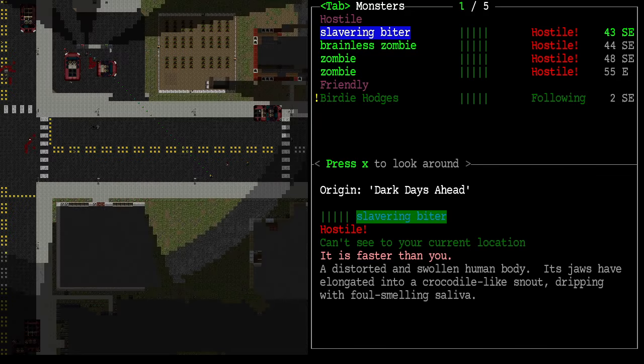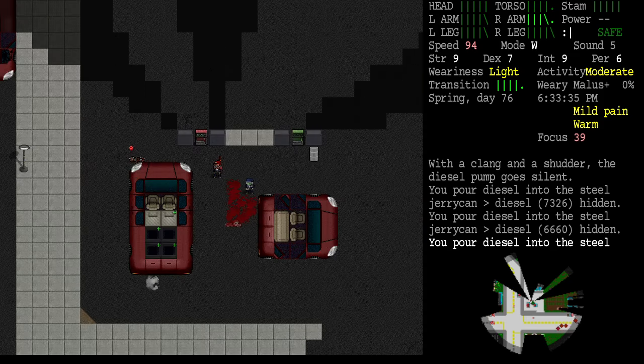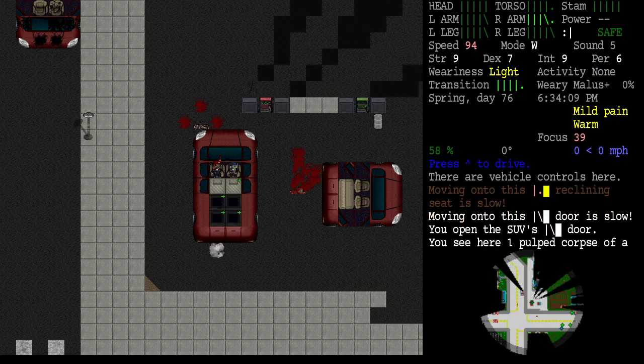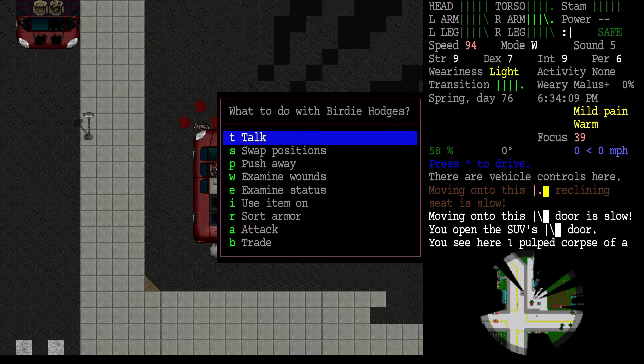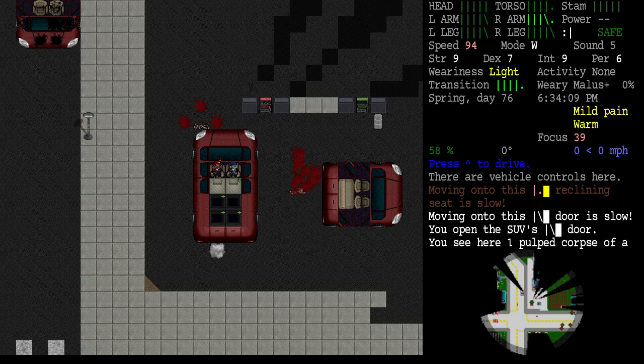The slavering biter is seriously closing in so we can now move on. We were going to check out the police station. Actually we're out of time for this episode. Thank you for joining me for the continuing adventures of Kanji Garakawa and Birdie Hodges. We got that jerry can — not even full — but we got a lot of diesel. Four containers of diesel and we totally filled our car. We've got 70 liters of gasoline in the vehicle, which is 60 percent of total possible.